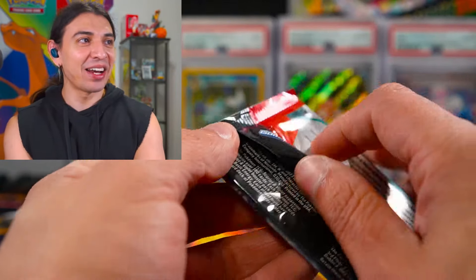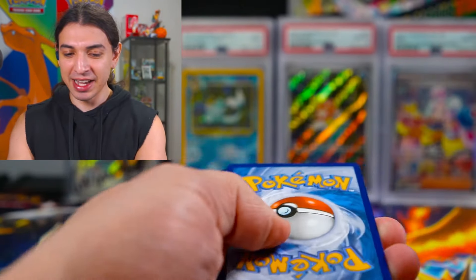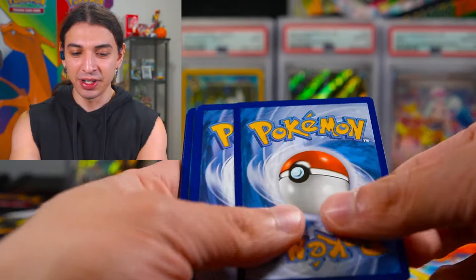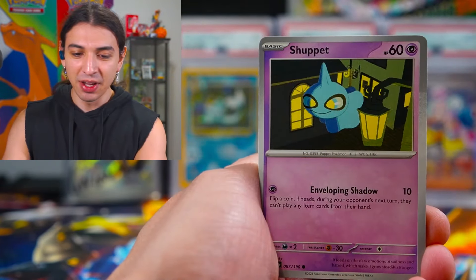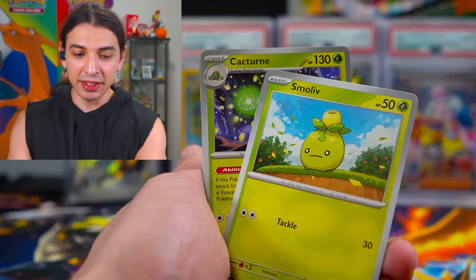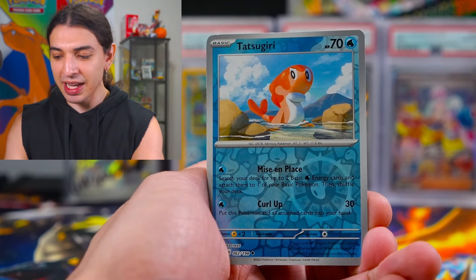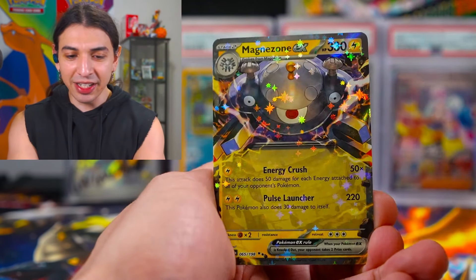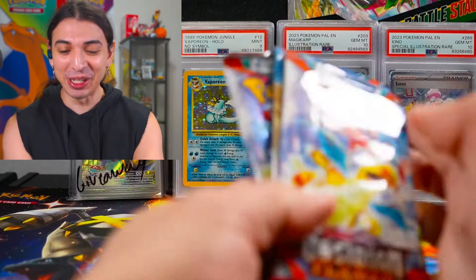I knew Scarlet and Violet had good pull rates. Let's see what this last pack has — Arvin was actually a fantastic card. Here's some garbage. We have Growlithe! Shuppet the Puppet, Tandemouse, Skiplooom, Smoliv, Pal Pad, Revavroom, Drifblim, Tatsugiri, the Gay Duck, and Magnezone EX! We're doing really good with these warm-up packs.